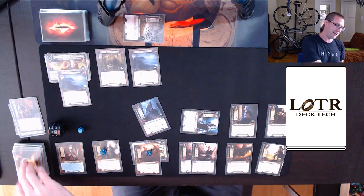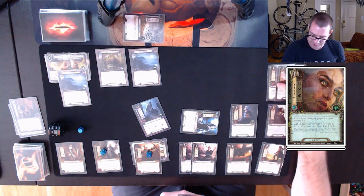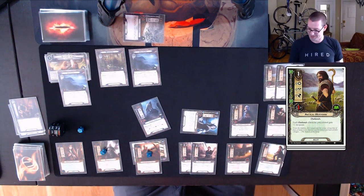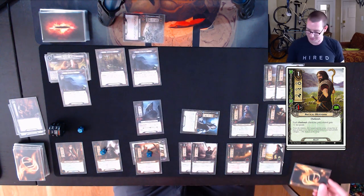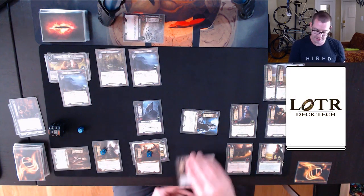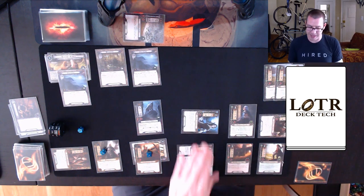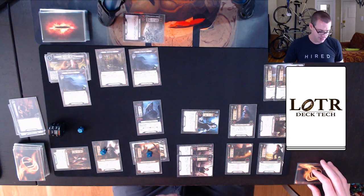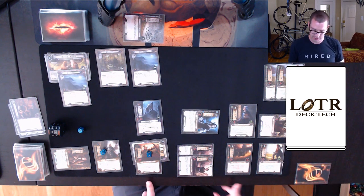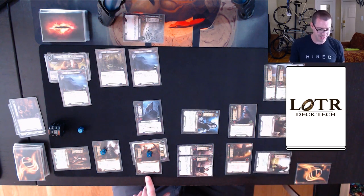I cycle the Elven Light and draw into a second Herdsman. I play two more Herdsmen. We're questing again — commit 7 to the quest. There are three in the staging area, and I want to be able to kill this Warg, which will take two of these or one plus all of those. So I send seven to the quest. I hope I don't reveal a big enemy — I do not. Watched Path. I make one progress this round.